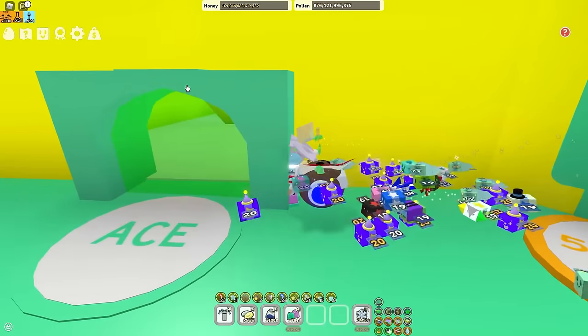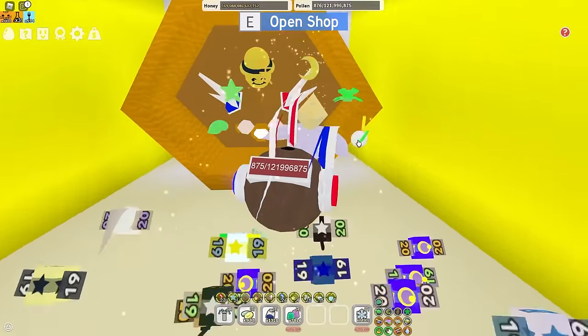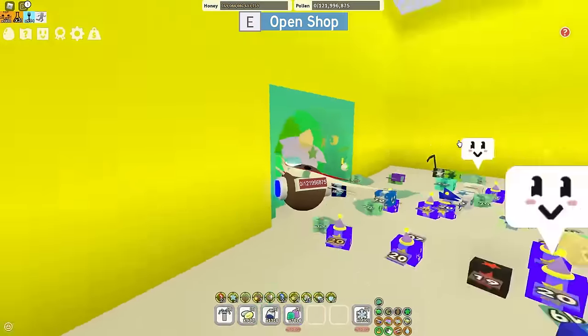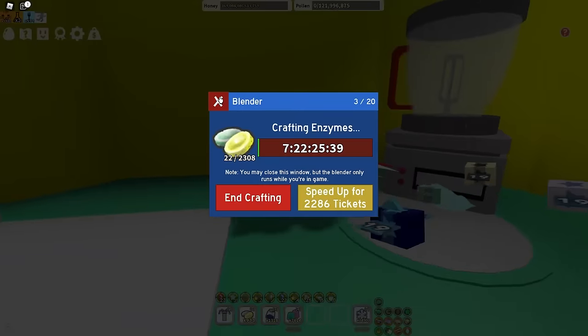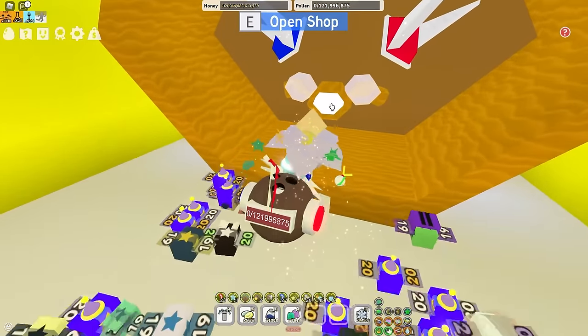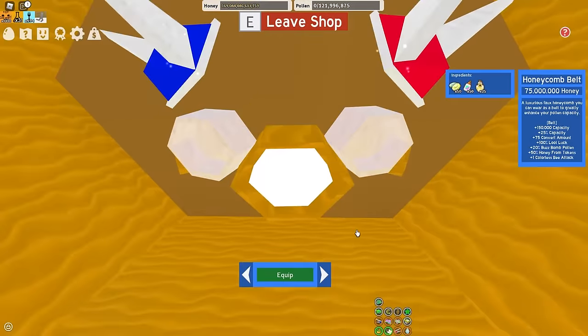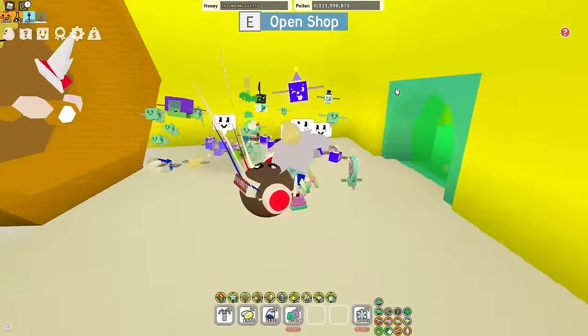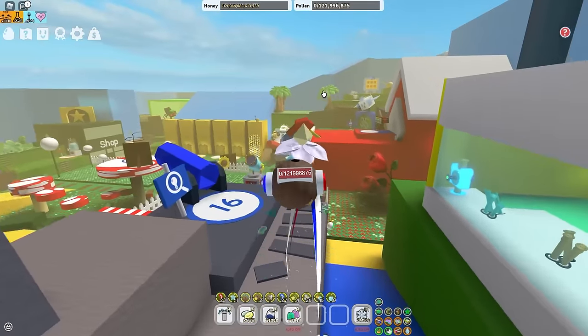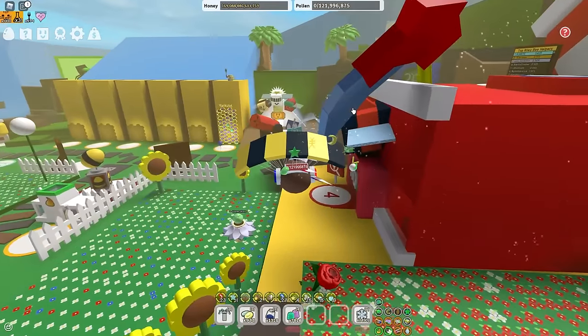After you buy the honey mask, I recommend you get the honeycomb belt. Your next upgrade will be the petal belt, which is going to be a very, very long time until you are able to buy. So you're going to have this honeycomb belt for a while, and it gives you a bunch of good stuff — convert amount, buzz bump on honey tokens. Around the time you buy the honey mask, you should have bought enough hive slots to get to the 35B area.